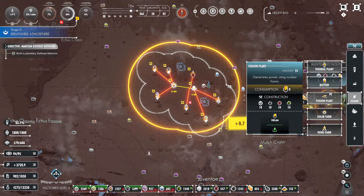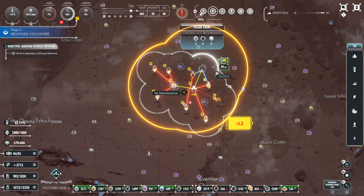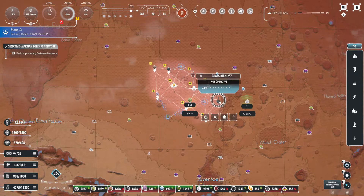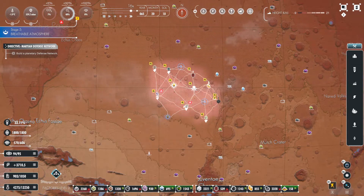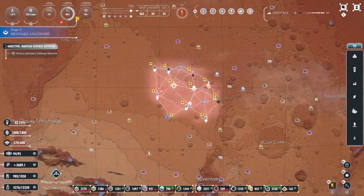I think at this point we're also going to want to go ahead and throw down our solar farm, especially considering the lack of power they're going to have here within moments. They've already lost the glass cone, but that's fine for the time being — we'll get that prioritized.